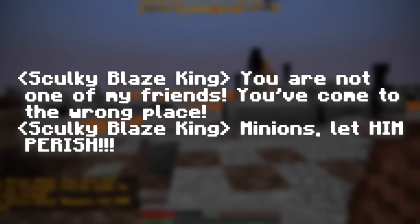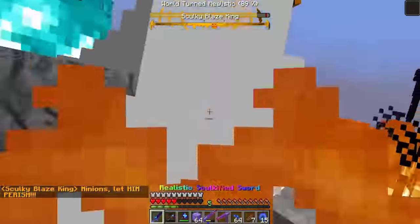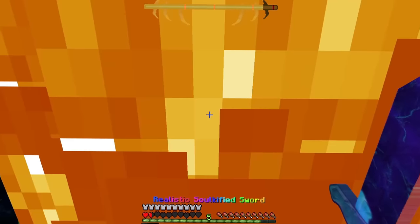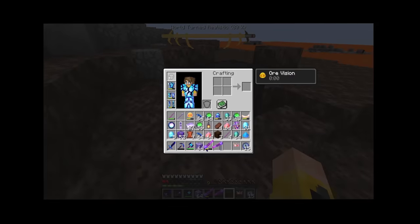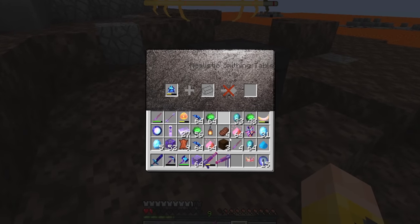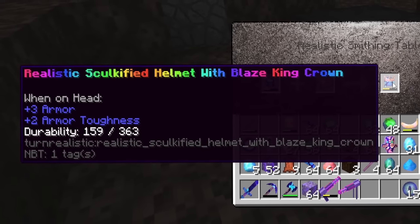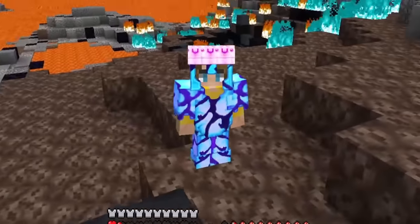You've come to the wrong place. Minions, let him perish. The skulky blaze king? I'm going to ender pearl in there and get him with the sword. I think I got him! What on earth is this — a blaze king crown? Can this actually be done if I put a helmet here along with the crown in this slot? Oh my God — realistic skulkified helmet with blaze king crown! Now I'm the ultimate king, bro — look at me!